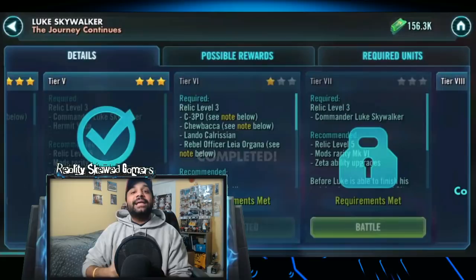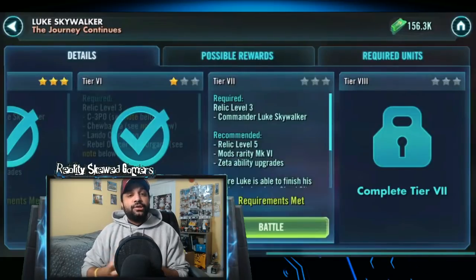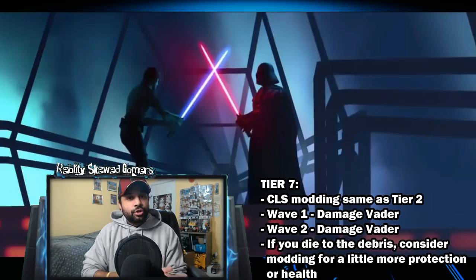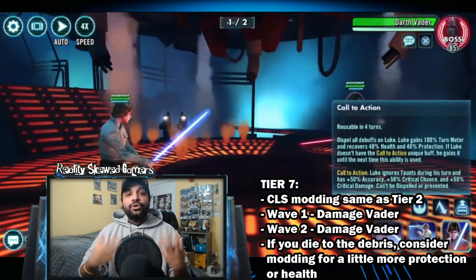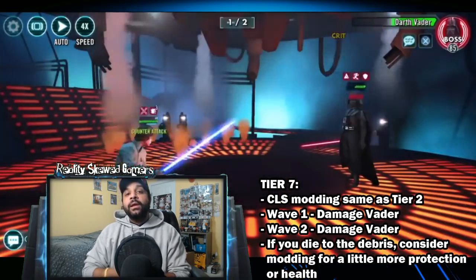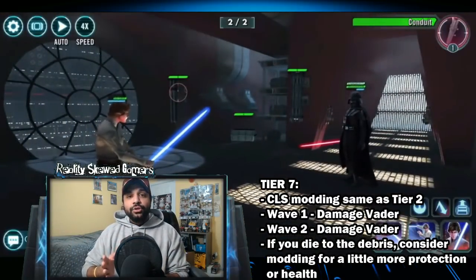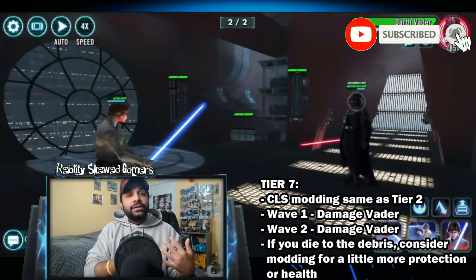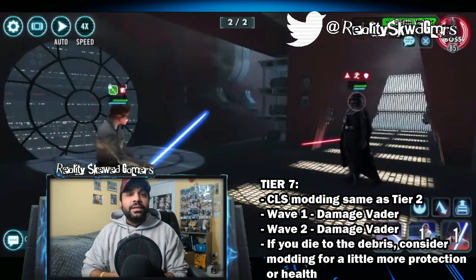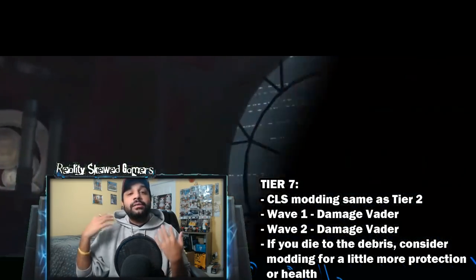Tier 7 is going to be your CLS against Vader in the epic struggle we all know. CLS does not need to change any modding — he can be modded the same way, focusing a lot on potency, though he's not really removing turn meter from Vader. Vader is double-Zeta'd, but your goal is to just do as much damage as possible. One key thing to remember: there are three objects next to Vader. Focus your attacks on Vader but try to use your abilities to keep your protection maxed out, so that when Vader chucks debris at you and hits you with the magical box, your CLS can survive. After that it's straight-out damage on Vader.